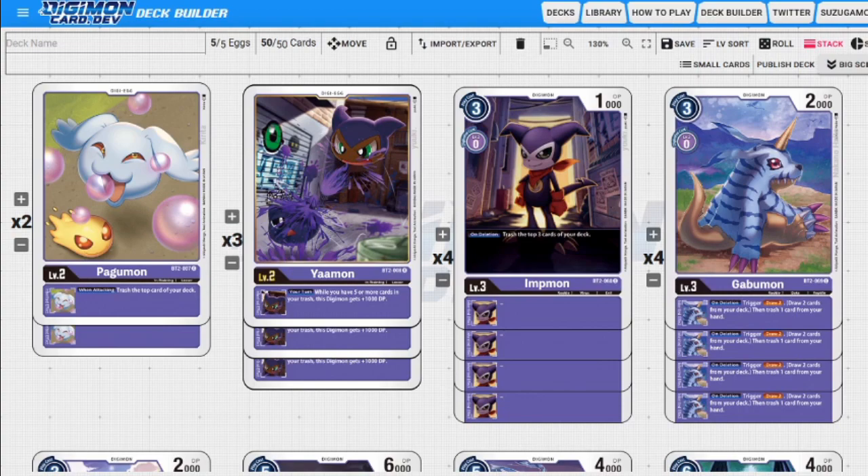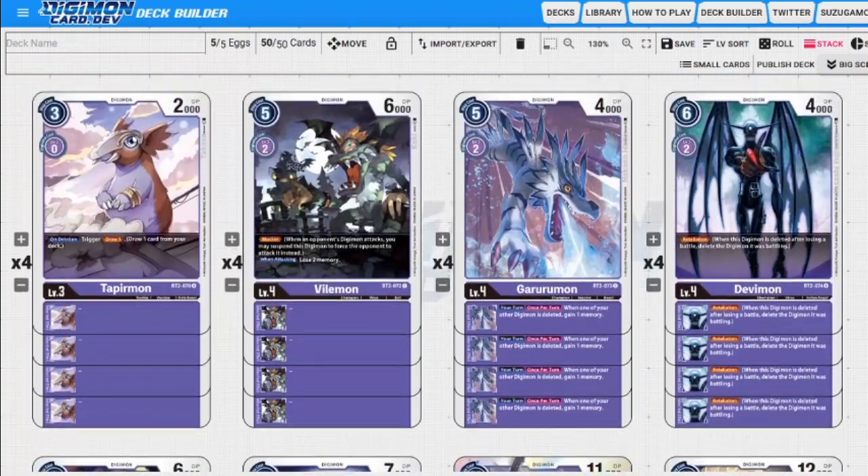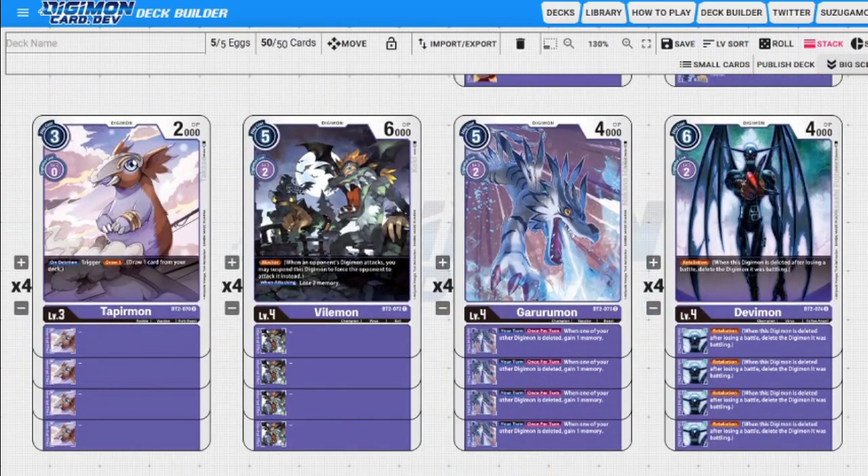Moving forward, we have Tapirmon. He's three to play normally, zero to evolve, 2,000 DP. On deletion we draw one card — awesome card. I use him to swing in all the time. Even if he dies to a security check, you still gain some advantage somehow, so I really like Tapirmon.